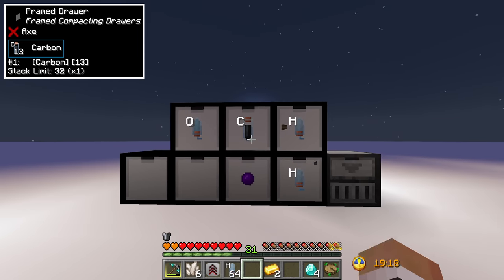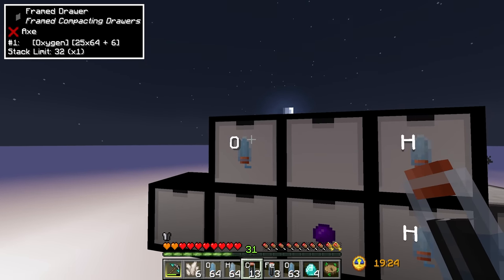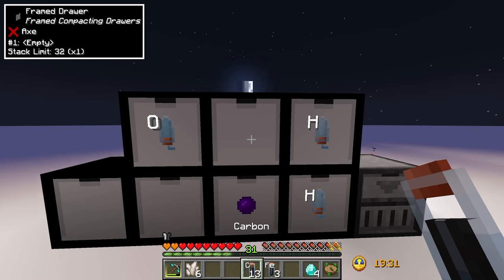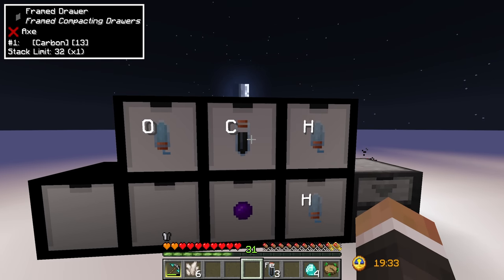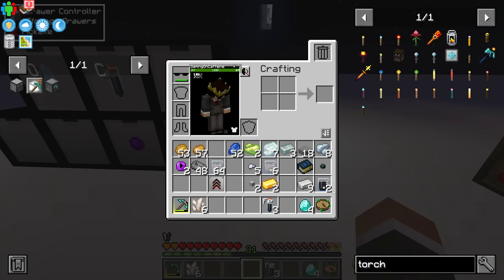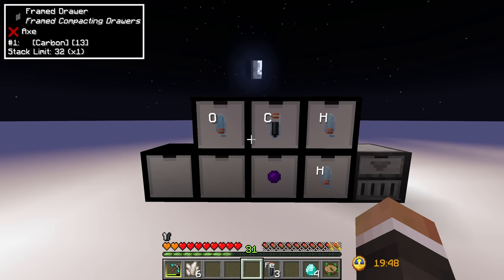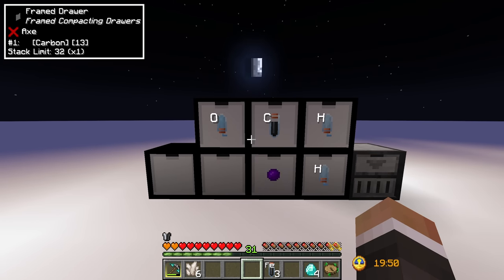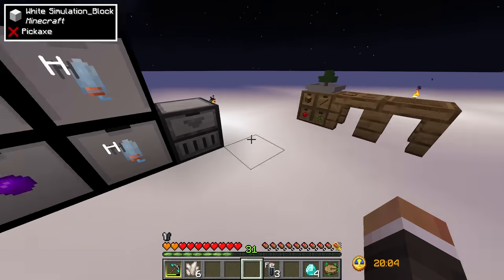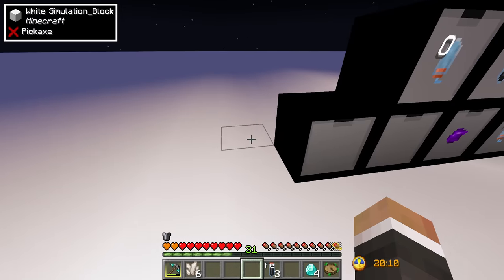Previously if we had hydrogen, carbon, and oxygen we'd double right click on each individual drawer to deposit each chemical separately. With the drawer controller we can instead just double right click on the drawer controller and it will take all items from our inventory that have a corresponding drawer and put them all in at once. The range on the drawer controller is 12 blocks — so you can go 12 blocks out in each direction.